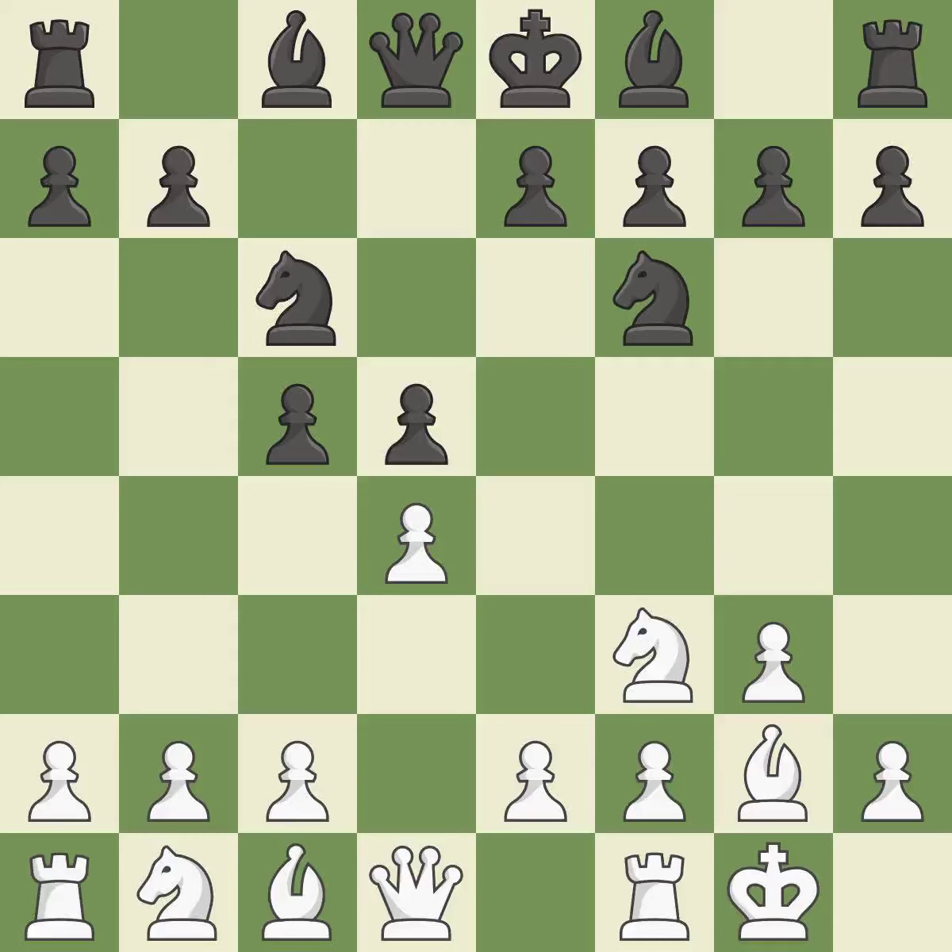Castling gets the king to a safer square, out of the center of the board, while also developing a rook. Castling kingside tends to be safer because the king is further from the center. By moving a bishop from its initial square, this activates it. It is the final book move.